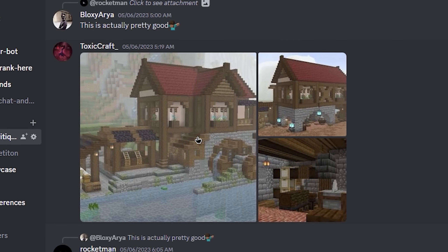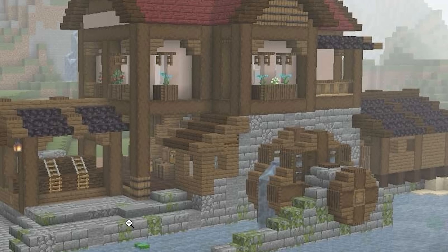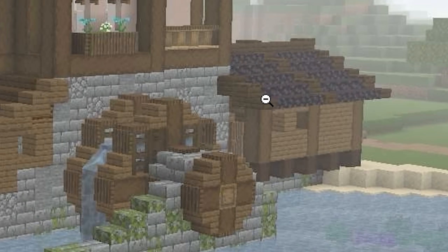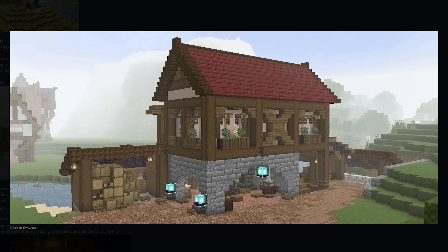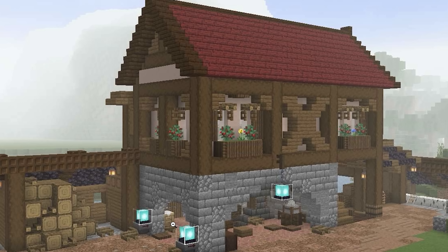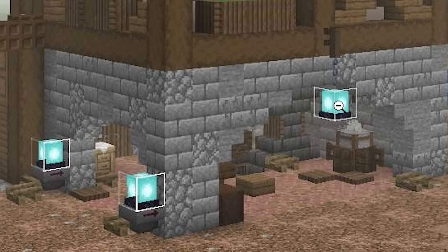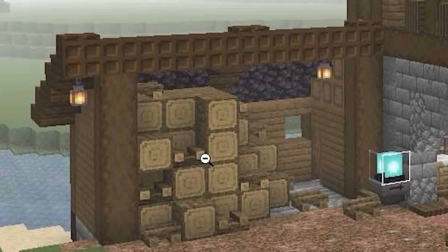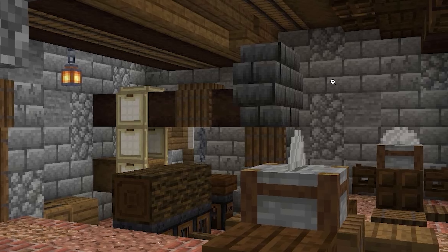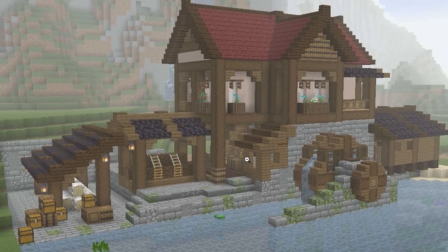Next up, we have this water wheel build by Toxic Craft. We've got this nice house-style build situated on a stone brick foundation, with a water wheel attached over here. We've got another house on the back, a little area with some logs, and another log pile area. I actually really like this open area here — it's kind of like a blacksmith-style undercover area. I don't know how I feel about the beacons for lights; they look kind of weird to me. I also really like this crossbeam, and this area with a whole bunch of logs. This is really well built — I actually really love this. And for real this time, I'm not going to be recreating this in Minecraft because it is going to take so long.